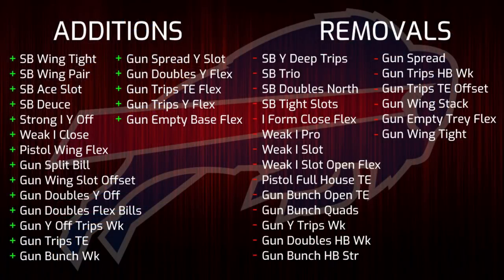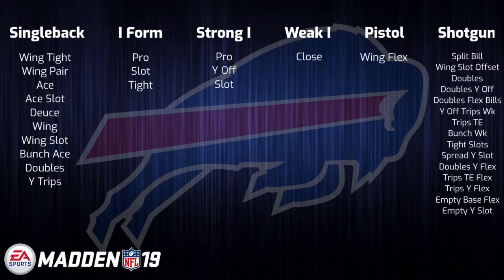First of all we'll be starting with the Buffalo Bills offensive playbook. I talked about this book in the video I made on the playbooks with the most changes and this one was near the top of that list. In Madden 18 this book saw a decent amount of play with unique formations like Gun Bunch Quads, Gun Bunch Halfback Strong, on top of having Single Back Tight Slots. Now unfortunately this year the playbook looks completely different and it's pretty much a complete reset on the playstyle.